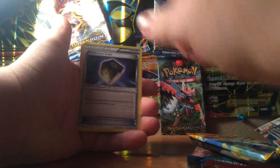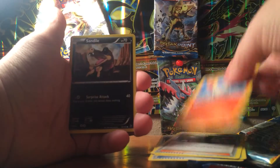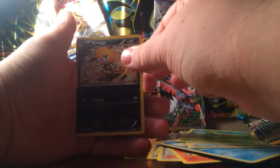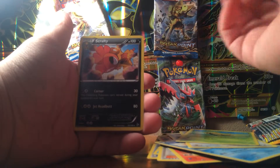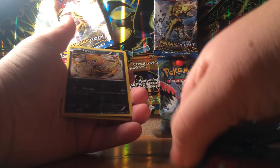All right, we have a protection cube. Love Disc, Pokemon Fan Club, Ponyta, Sandile, Breezy, Caterpie — reverse is a Scraggy, which is not a rare. And our rare is a Scraggy! We got the evolution and the basic — the stage one. That's cool.